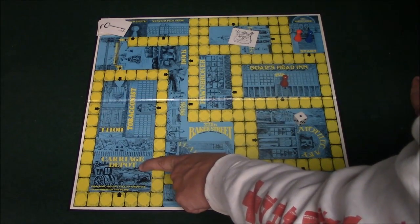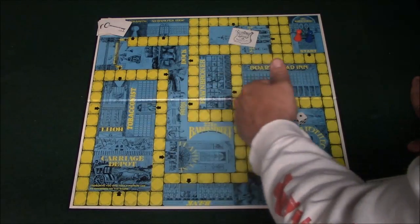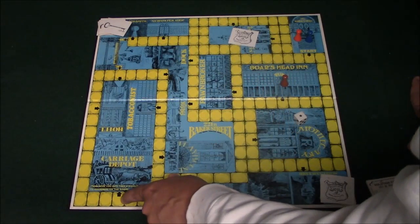There's a place called the carriage depot over here. If you get over here you can actually exit and move to any spot on the board that you want. So this can be a very helpful tool.